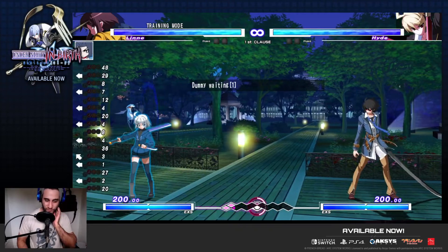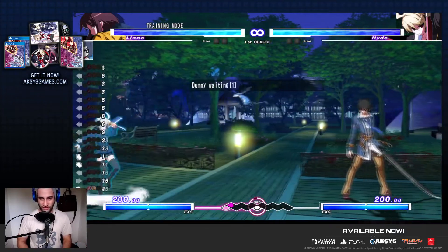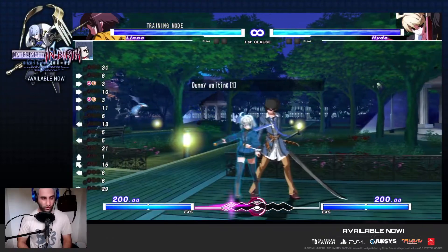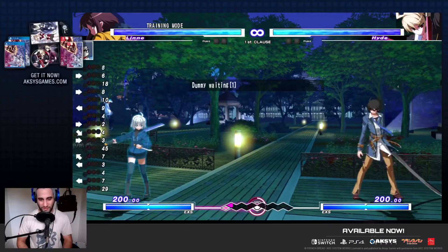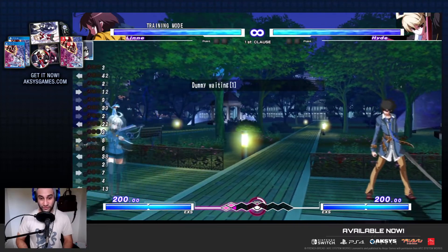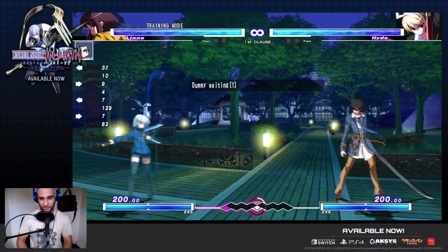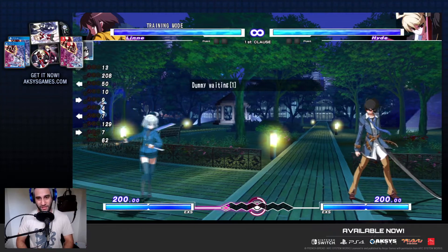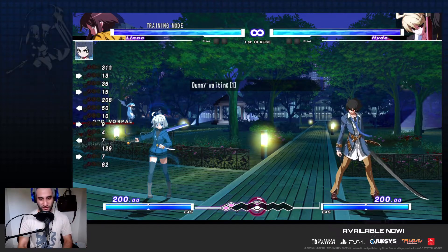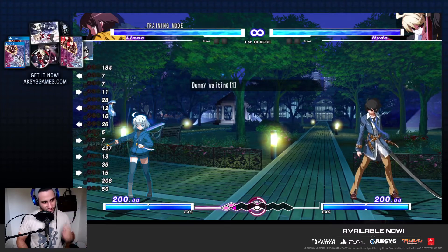On top of that, she has a bunch of different movement options that a lot of characters don't have. If while you're running you tap dash with either 6AB or macro, you'll be able to do a roll input. It's not the best roll in the world — not like a CVS2 roll where you're invincible the whole way through. You're invincible through the middle, so it's supposed to be a well-timed thing in neutral. A lot of times you'll end up only using this to gain a little bit of speed or distance, or to help you keep the corner and take position after a knockdown. There's one or two practical applications for it in combos.